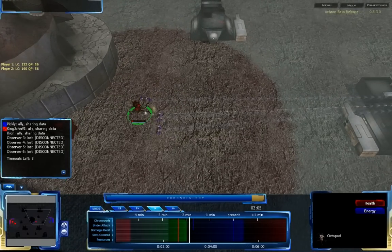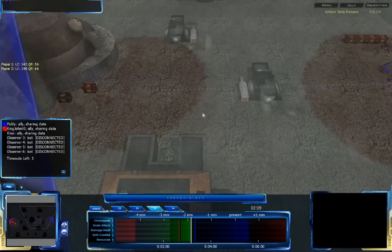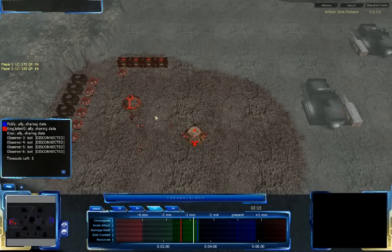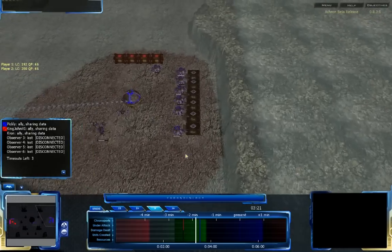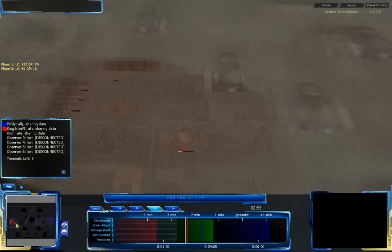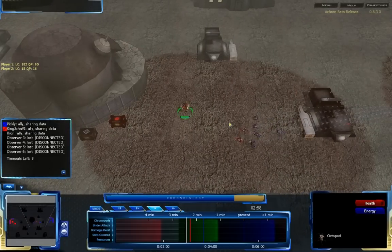It looks like it's probably not a good idea anyway, because there are these Octos coming in doing a lot of damage. Pickley looks like he's going for a counter rush — it's hard to tell, but he may be going for an expansion instead. It looks like King John VI is trying to figure out what to do with his Octopod, continuing to micromanage it around, hopefully getting it somewhere useful, but I seriously doubt he's going to be able to do anything with it. He has set the Octopod back in the center of the map where it was before, and he has more Octos supporting it.